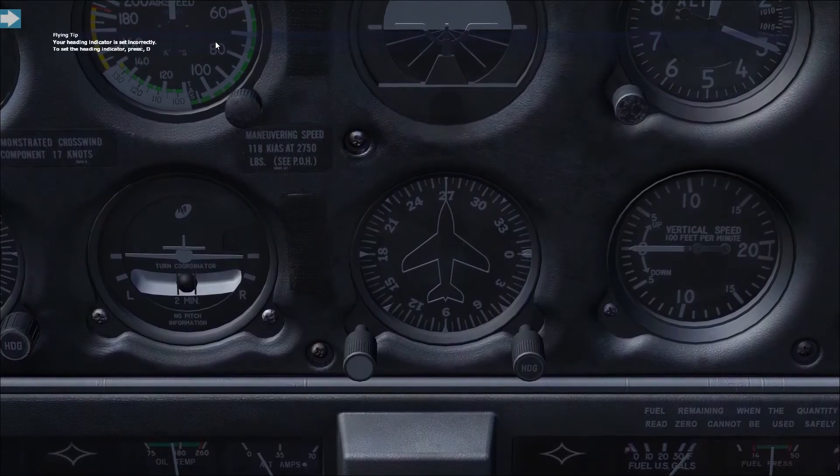So we can set the heading indicator to point to whichever north we want — magnetic or true. All you need to know is that this instrument is telling you where your aircraft is pointing, just like the compass does. It has a nice aircraft shape in the centre and tells me I'm facing due west — 270 degrees. The compass card goes from 0 through 360 degrees. Interestingly, these numbers also appear on runways, which we'll get to later.